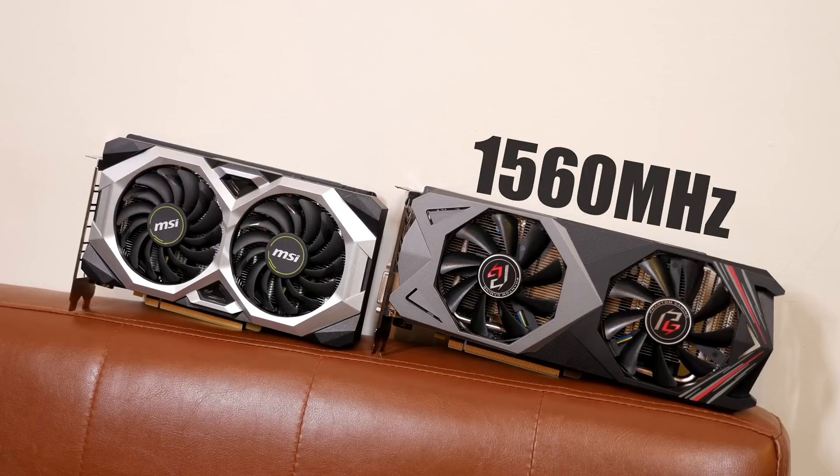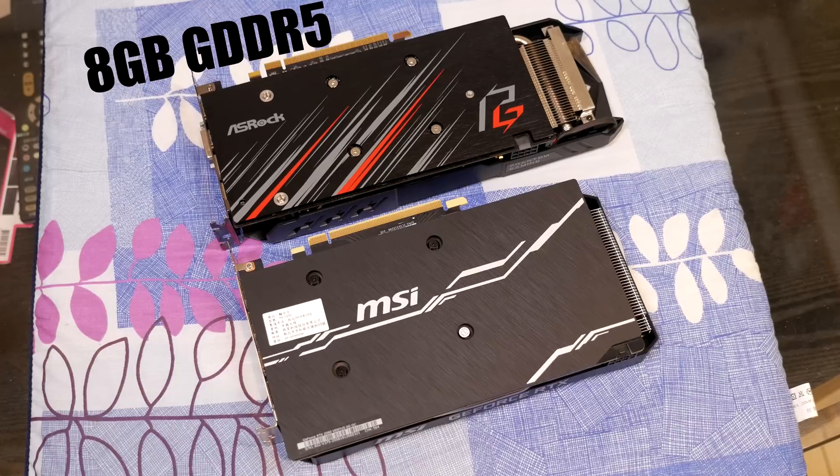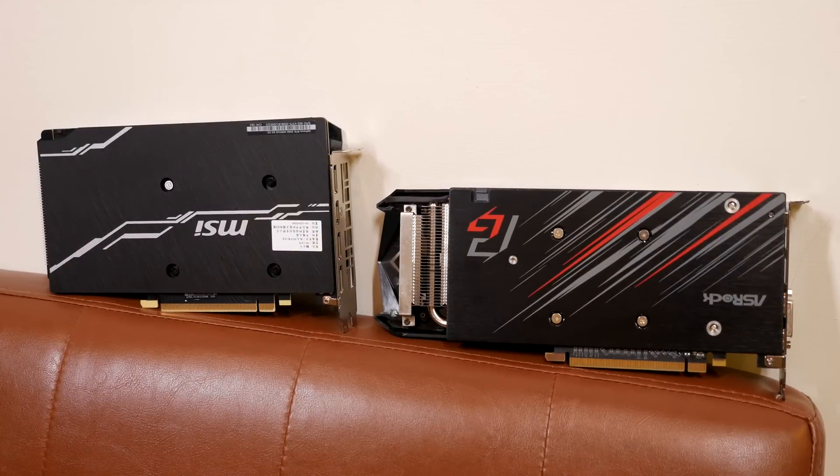As far as memory goes, the 2060 comes with six gigabytes of GDDR6 on a 192-bit bus at 14,000 MHz. The 590 comes with eight gigabytes — two more — but of GDDR5 memory, which is getting old now, on a 256-bit bus at 8,000 MHz. Memory-wise, there's a huge advantage for the 2060 in terms of memory type and speed.